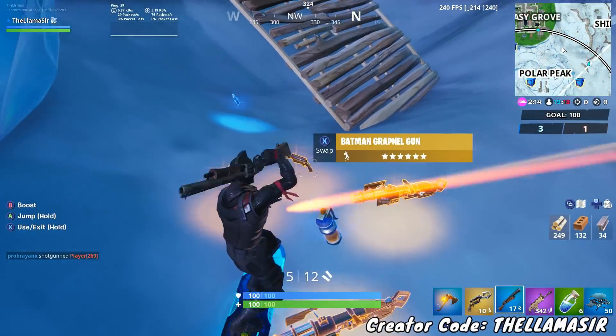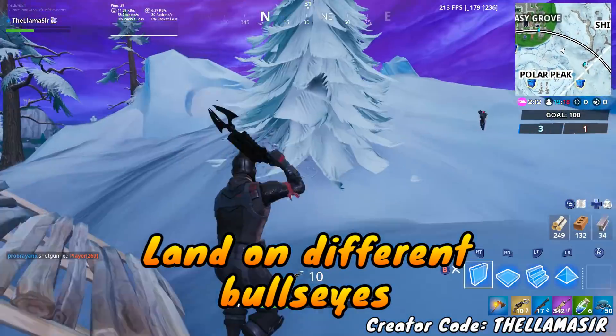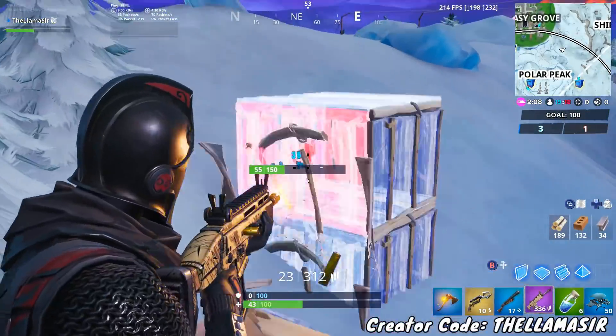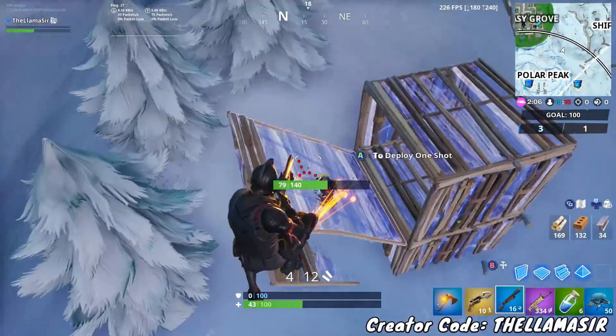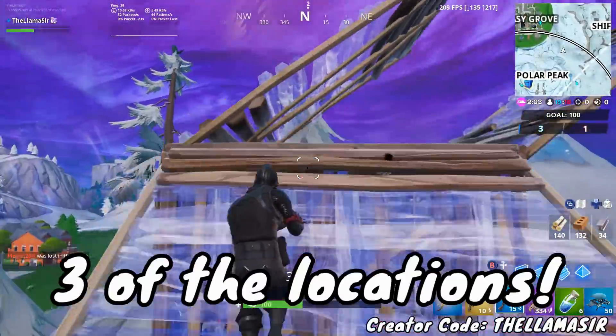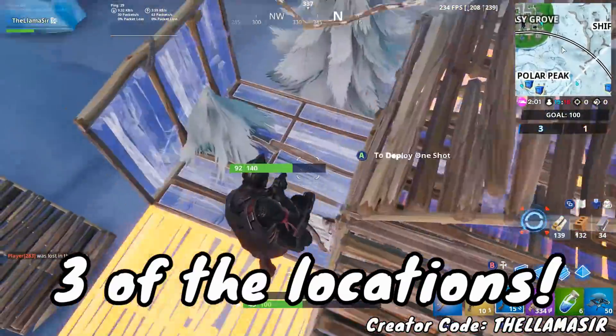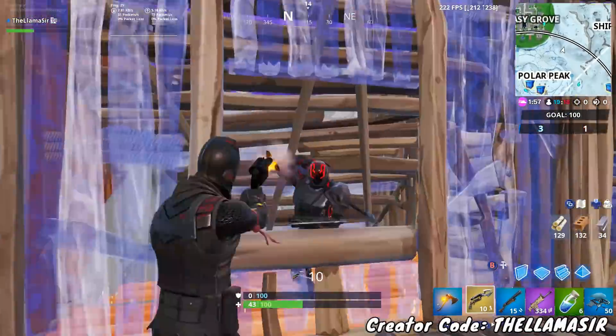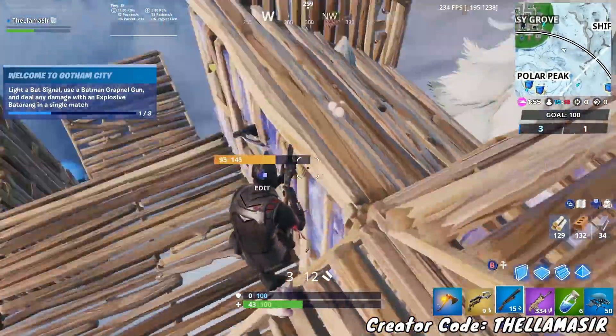Starting it off strong here, we have land on different bullseyes. Now this one's a little bit confusing — it says to land on different bullseyes. I'll show you what I believe are all three of them; I looked around and could only find three. It's actually an easier challenge than you may think. The bullseyes are very easy to see — basically big red circles on the map itself.